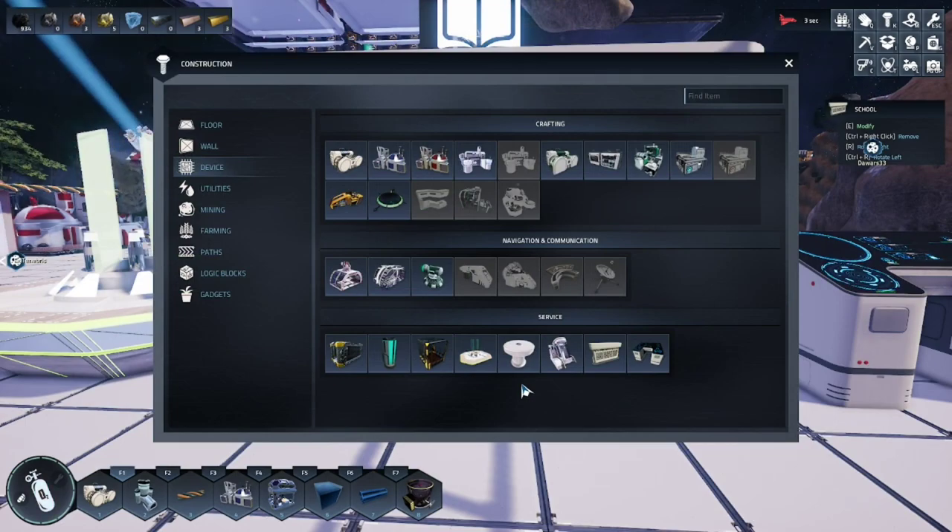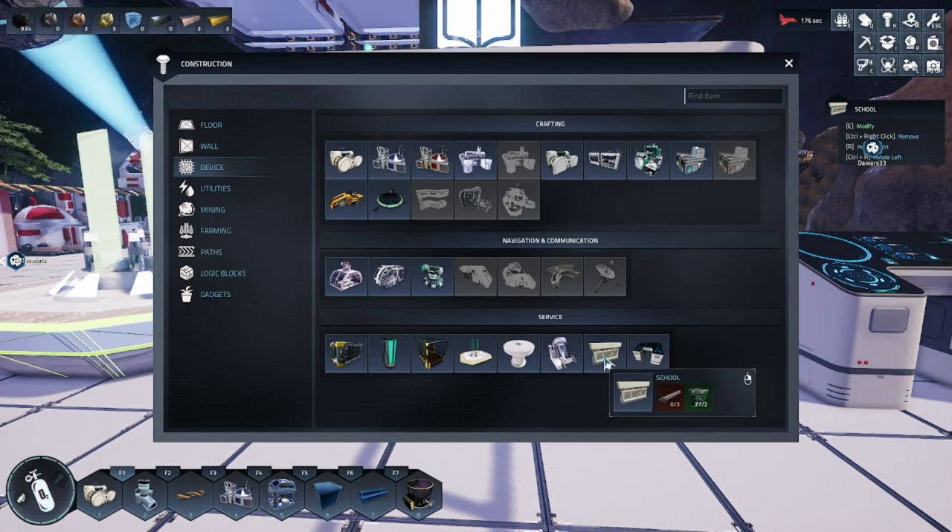In our construction menu, along the device path, at the bottom we'll see service items. You can produce the school — it requires three steel screws and two gears.